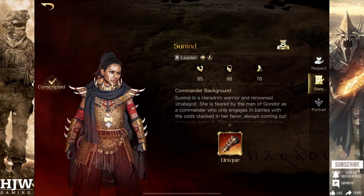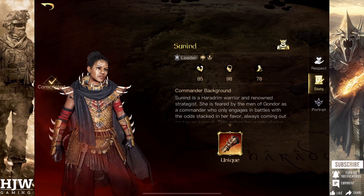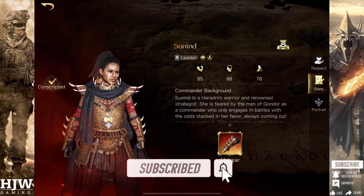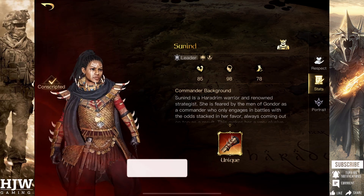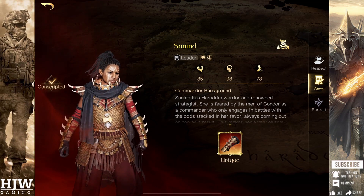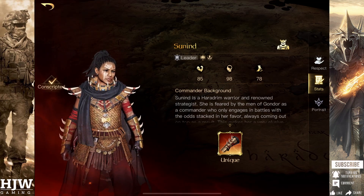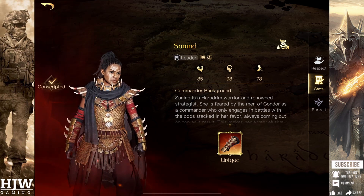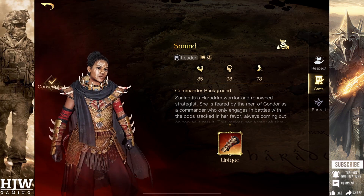Hello guys and welcome back to the HJW Gaming Channel and a continuation of my Commander Counter Guides. If you haven't seen the first episode, please check it out — link will be at the end — and it covers how to counter the Witch King. This video will be covering another of the Evil Side's most popular Tier 3 Commanders, the Evil Men Commander Sunind.